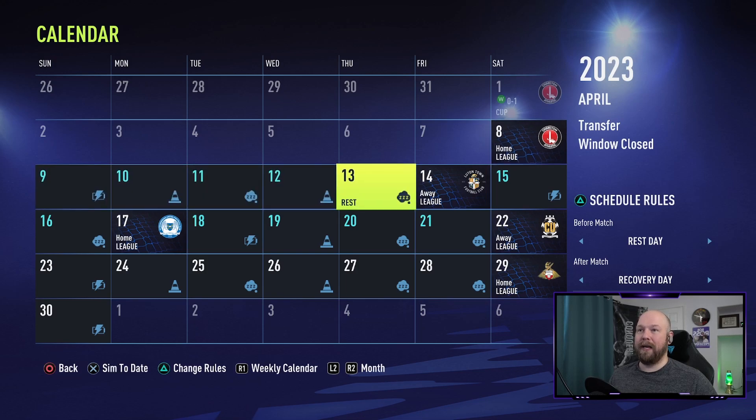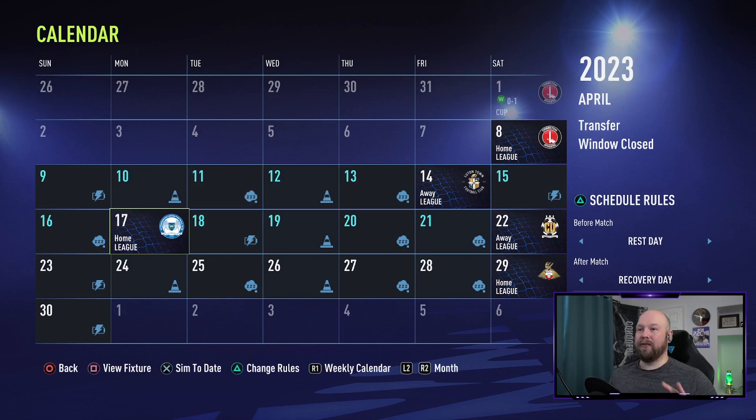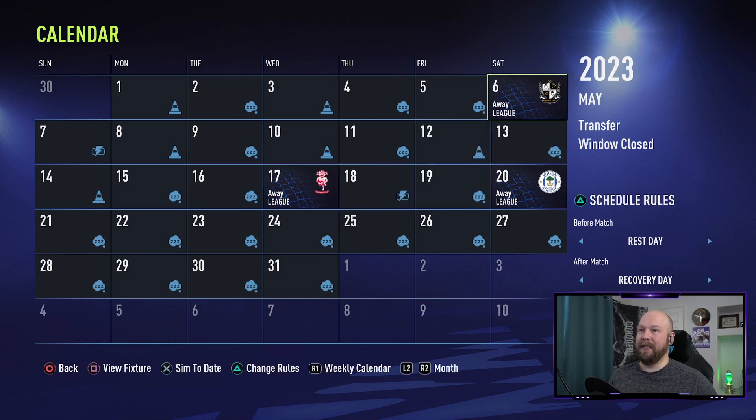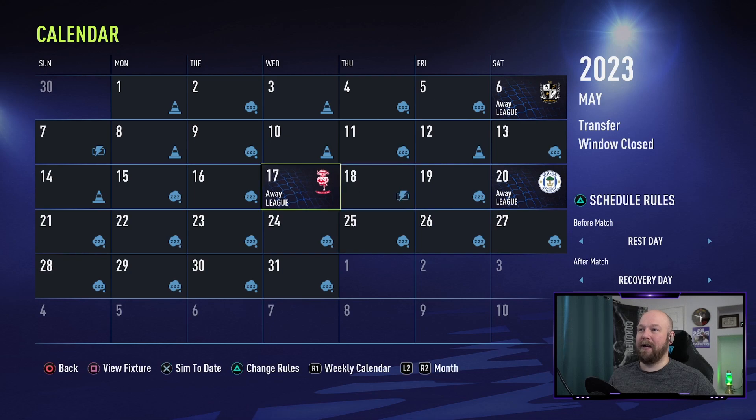We've got a home match against Charlton, Luton Town, and then Peterborough. All three of those teams are in top-shelf contention. Then we've got Cambridge United to finish the day — they're toward the bottom. The next episode will set up the regular season finale, and we'll see if we can somehow clinch promotion. If you're enjoying the series, smash that like button. Thanks for watching, I do appreciate it.